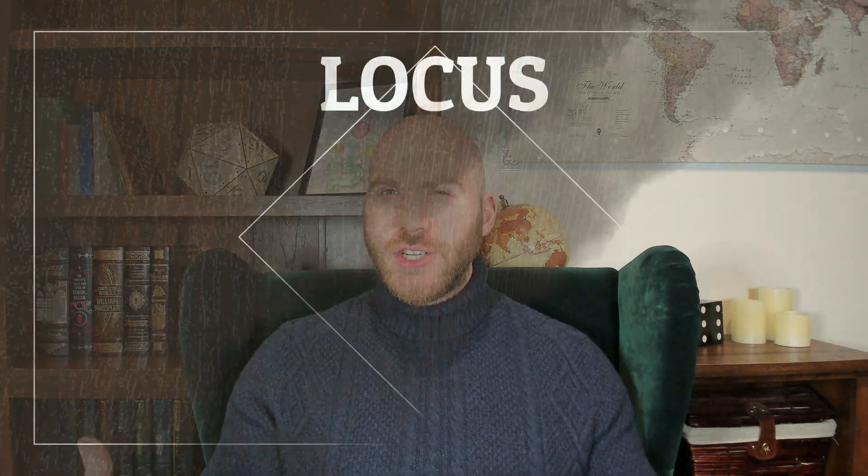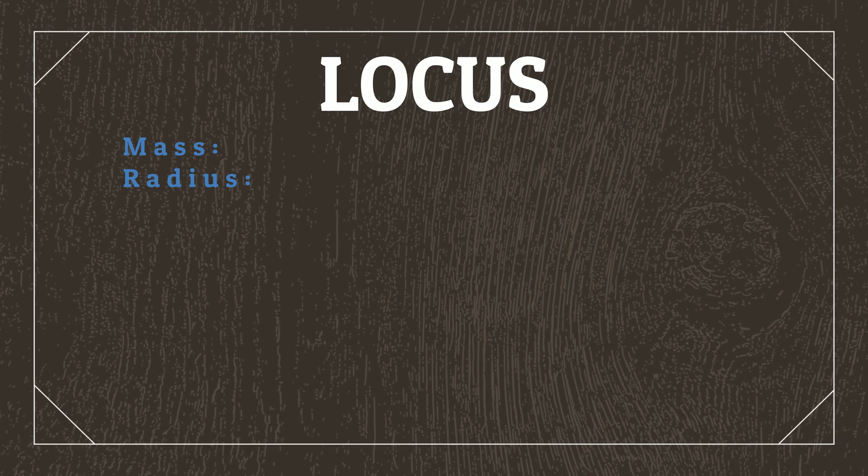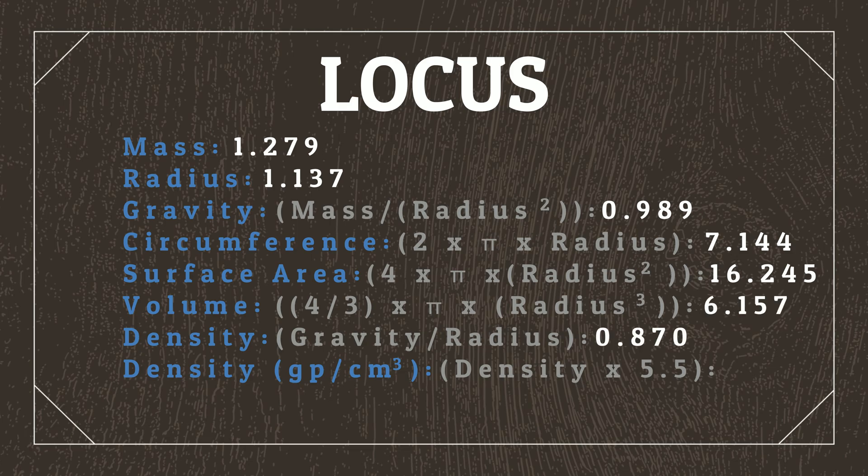First, we need to choose a mass and radius for Locus. Let's say that it's 1.279 times the mass of Earth, and 1.137 times Earth's radius. From these two values alone, we're able to determine a lot of information about Locus compared to Earth, such as its gravity, circumference, surface area, volume, and density, as well as its density in grams per cubic centimeter.